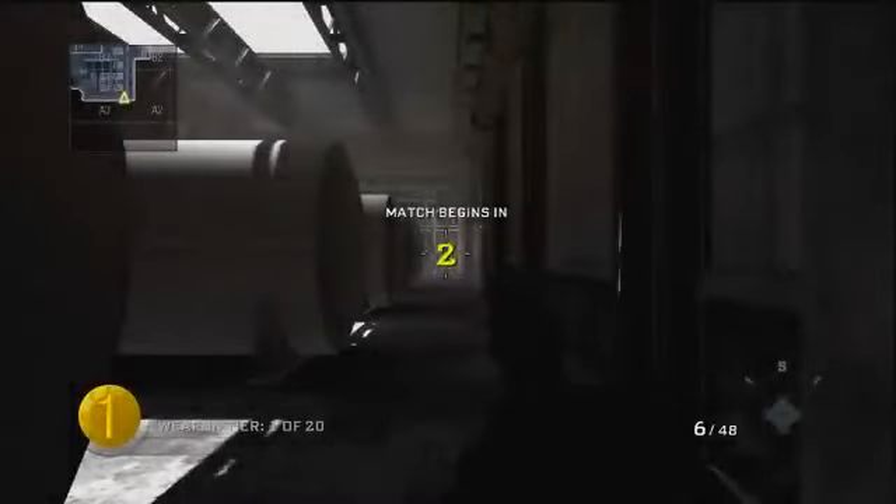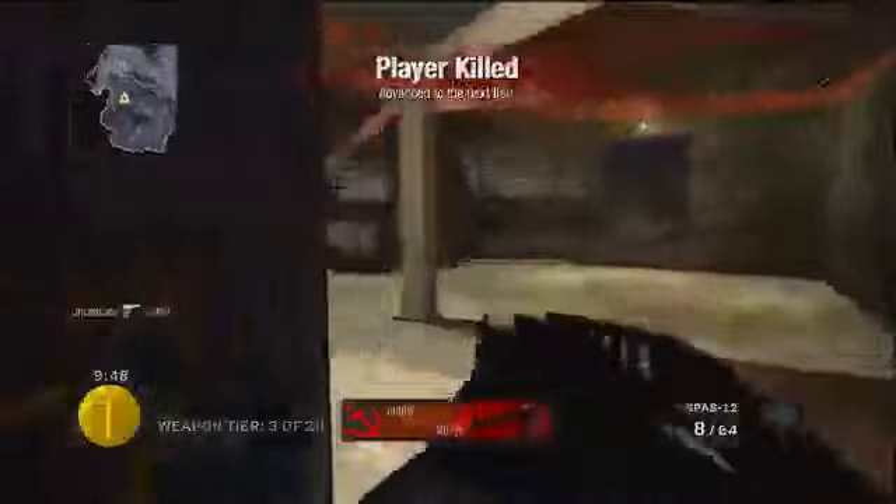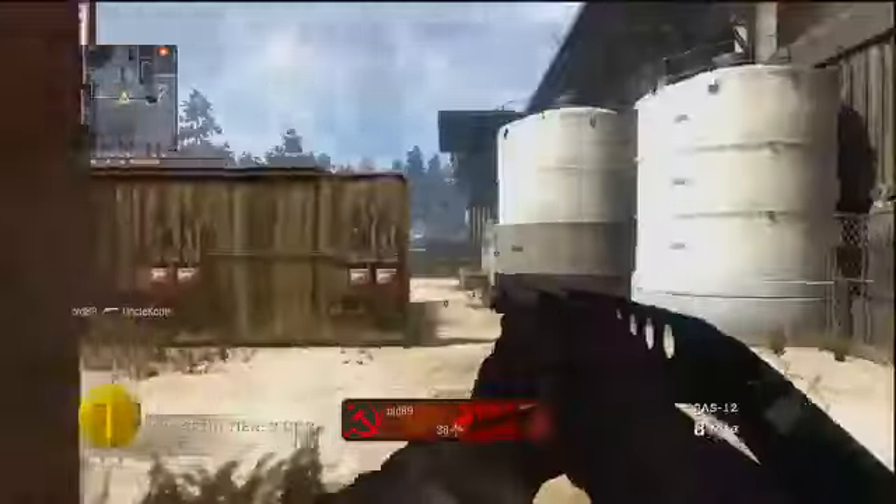Hey, what's going on guys, it's Uncle Kobe. Today I have some cool Black Ops 2 information and tips all about zombies — more specifically the buildable items in zombies. When the trailer first came out we saw a glimpse of a thrown-together riot shield, leading us to believe we'd be able to create items to help us kill zombies in the Transit game mode. Today I have all six buildable items, what they're made of, where to find them, as well as bus upgrades to soup up your transportation.